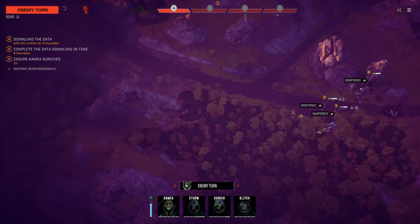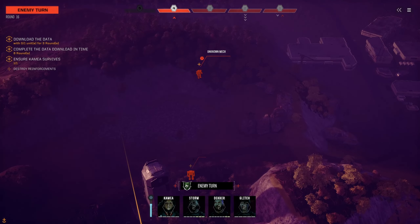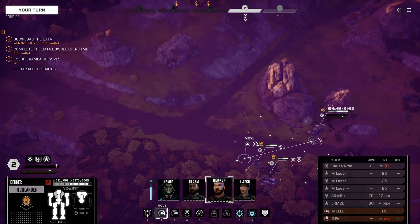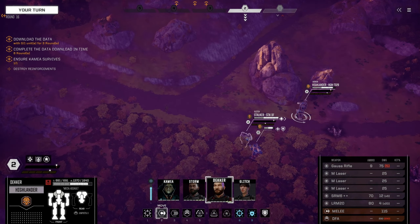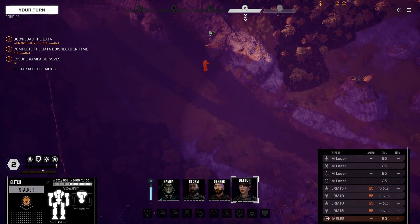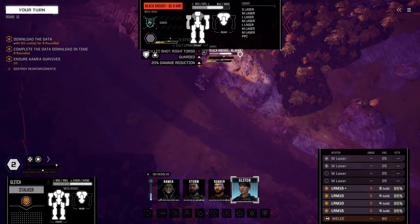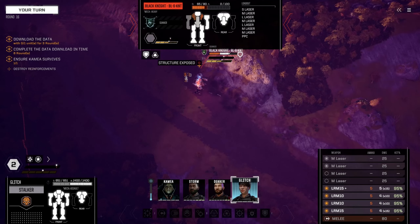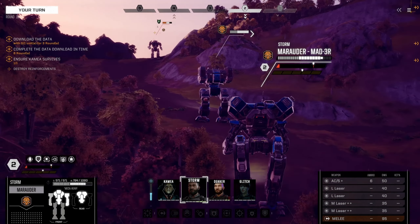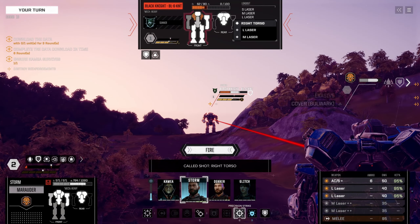Kamea, continue to sprint over here toward the data objective. They're probably going to bring in more enemies. Another wave — 25-ton light mechs, multiples. Now we're in trouble. Decker, I did not want to do this. Glitch, we're going to have to come out of cover but we can see them. Let's continue to strip the Black Knight's weapons — we want to take out that PPC so it can't shoot us. Storm will provide fire support.